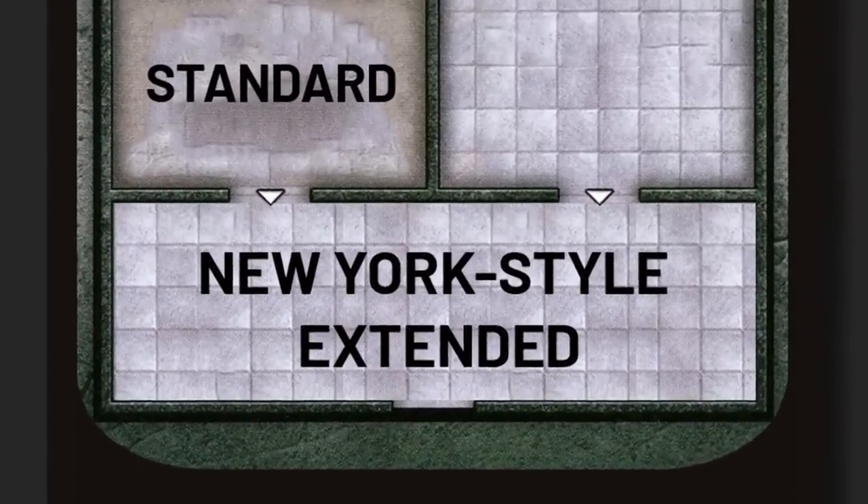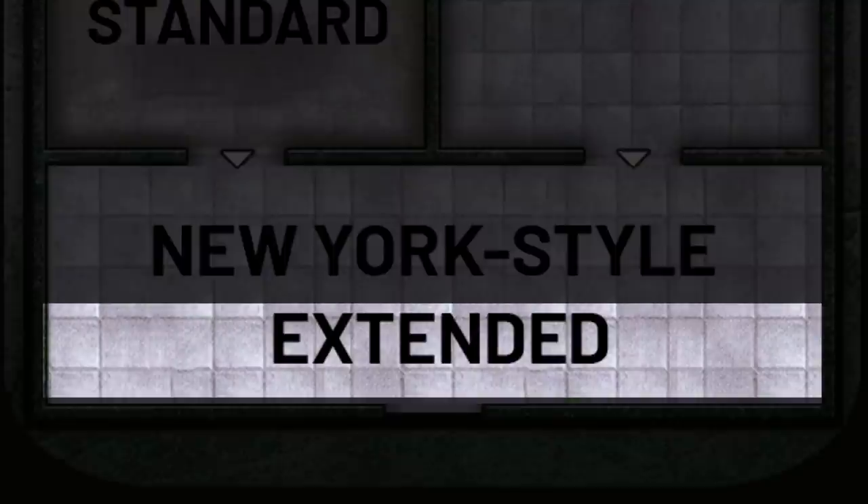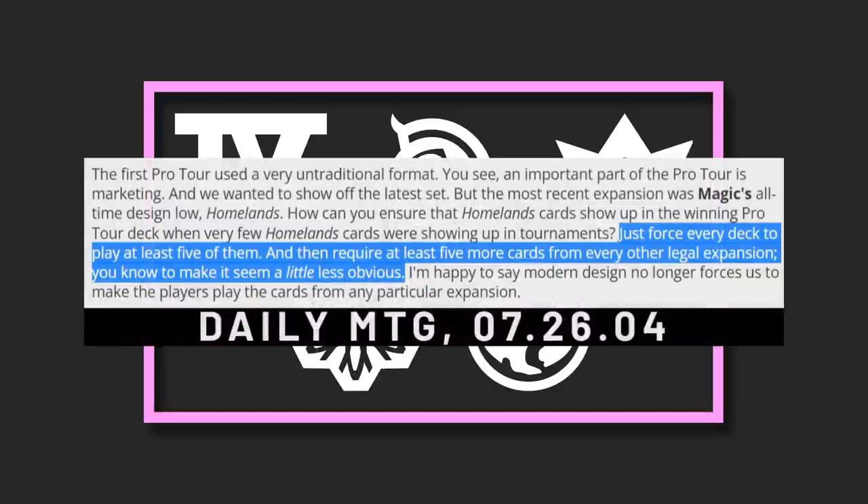New York Style Extended — what do any of these words mean? Extended is a defunct format that used to fulfill a similar role to the one Modern does today, but unlike Modern, Extended did rotate — it just rotated very slowly. The New York Style wrinkle is a reference to the very first Pro Tour, held in New York. Pro Tour 1 in New York was Standard, consisting of five sets: Fourth Edition, Chronicles, Fallen Empires, Ice Age, and Homelands. These sets are horrendous, so to make sure they all got some screen time, Pro Tour New York enforced a special rule: each decklist needed to contain at least five cards from each set.